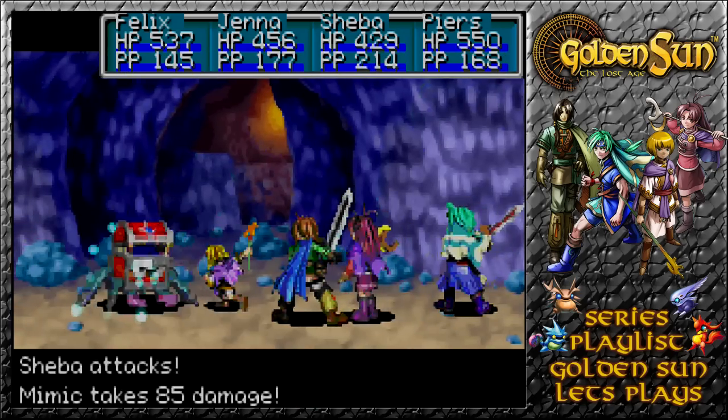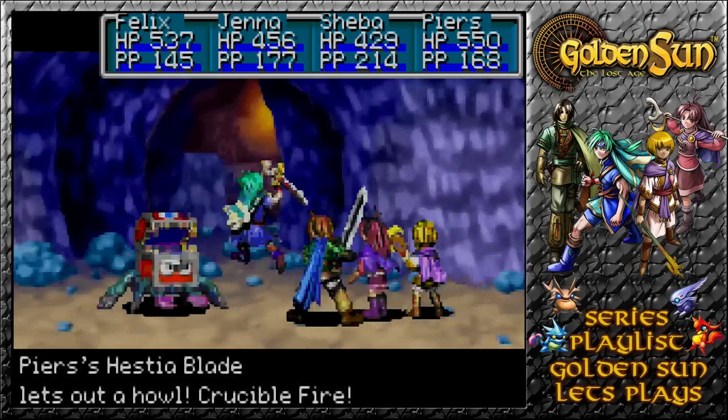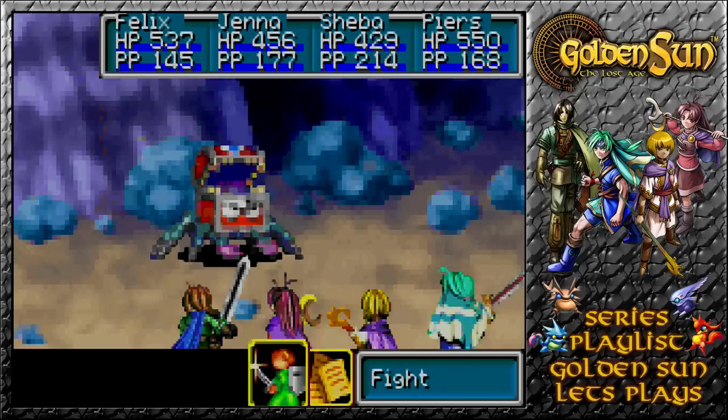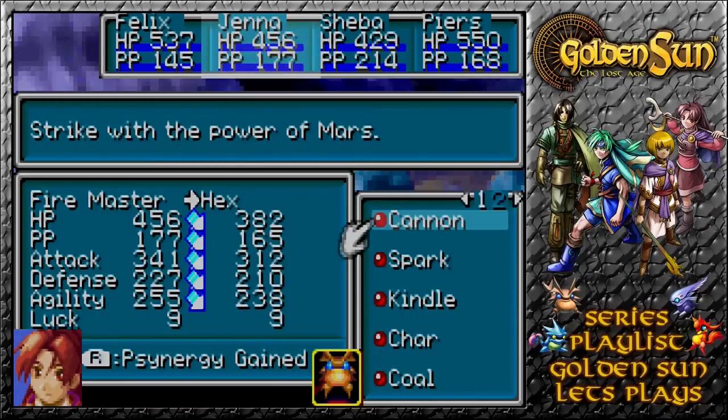I see that all our weapons currently are howling like crazy. Curse has no effect on Felix, and Crucible Fire comes in to do weakness damage. Agility drops by 98 — we've made him very, very slow now. So we know that you go first.